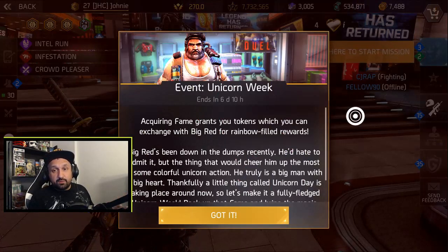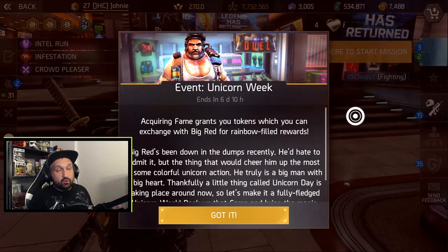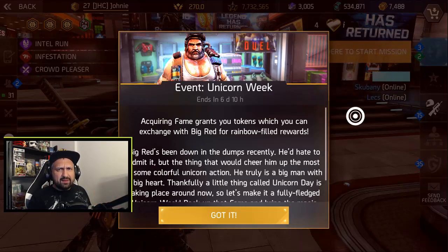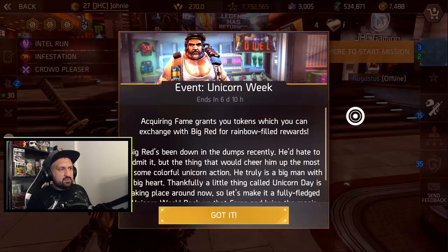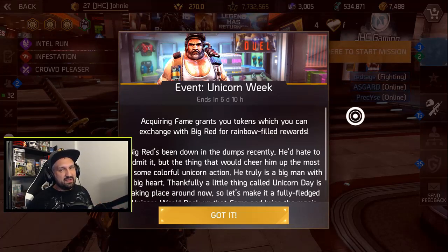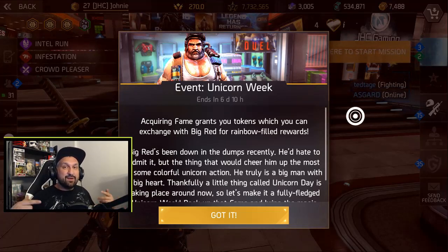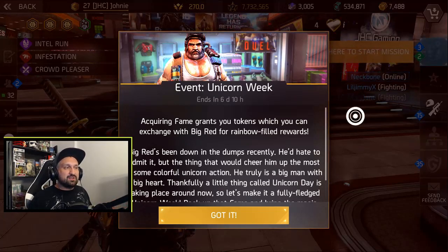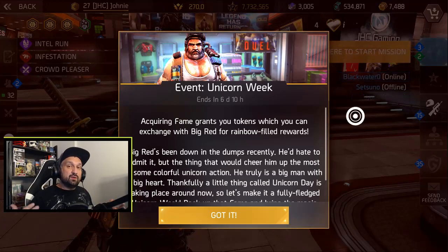The event description says acquiring fame grants you tokens, which you can exchange with Big Red for rainbow-filled rewards. That's pretty straightforward. This week, you gotta gain fame. Usually Genesis events are either PvP events or PvE events, but this week it's a fame event — so you can do pretty much what you like. You play whatever you want, because everything you do in Shadowgun Legends will give you fame.